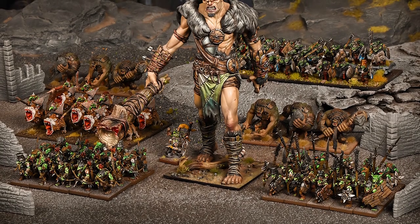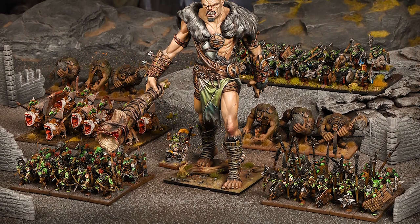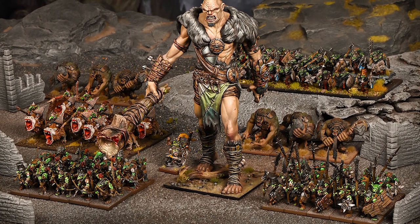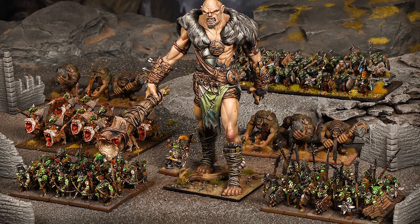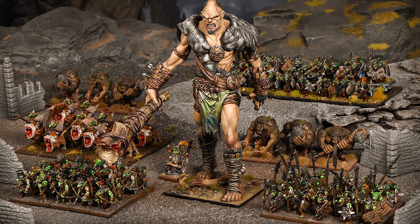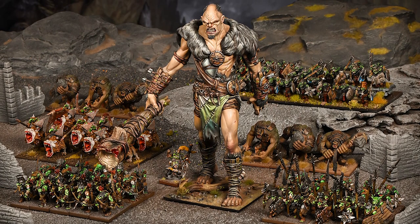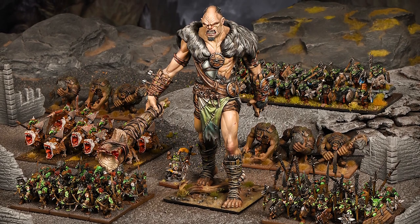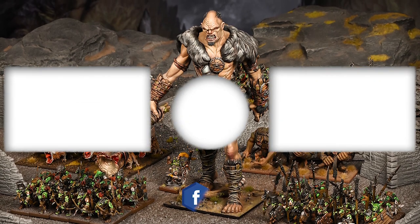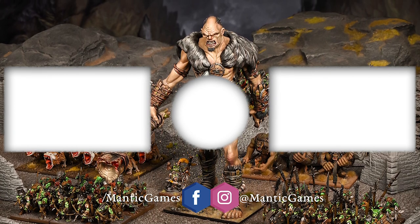The hard plastic goblins are coming out in October as part of the two-player set, War in the Holds — you get 40 of them in that one. They're also getting a brand new Mega Army set which comes with a Giant, and there's a standard Army set as well. They'll be available in October as an Army, a Mega Army, and as a Regiment, with some more heroes later in the year.